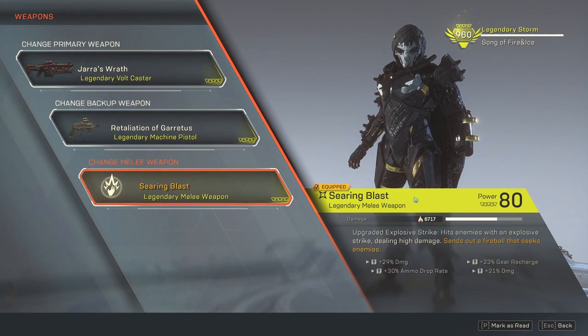For Serian Blast, you can go either way — I personally would rather have Lightning Surge. Lightning Surge's Masterwork perk restores 40% shield when you hit an enemy. Serian Blast is an upgraded explosive strike that deals high damage and sends out a fireball that seeks enemies, potentially knocking them down and interrupting them. It's very similar to Binary Star but doesn't prime enemies. I'm also running it because it has dual damage inscriptions of 50% and gear recharge of 23%, plus ammo drop rate.